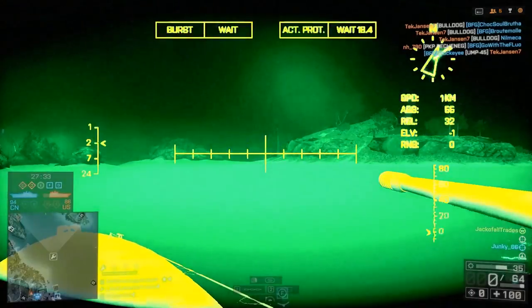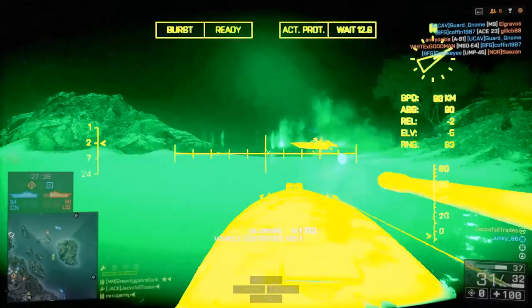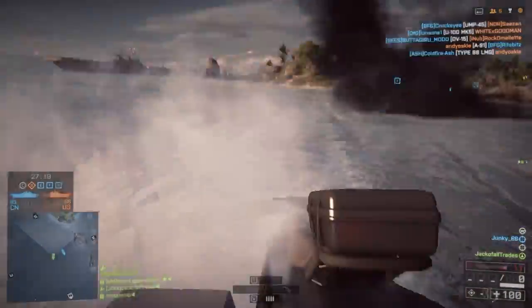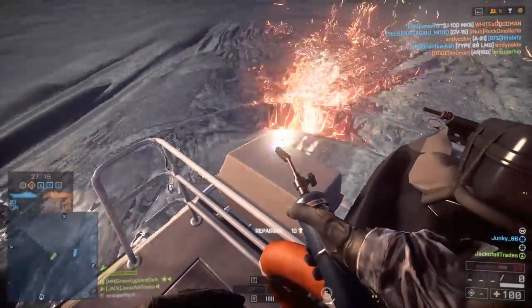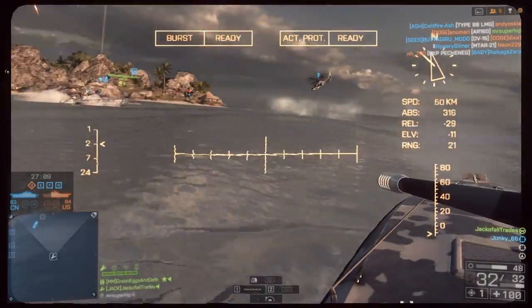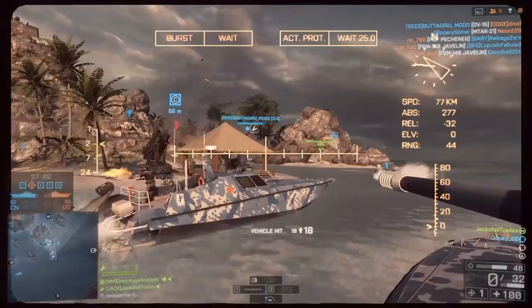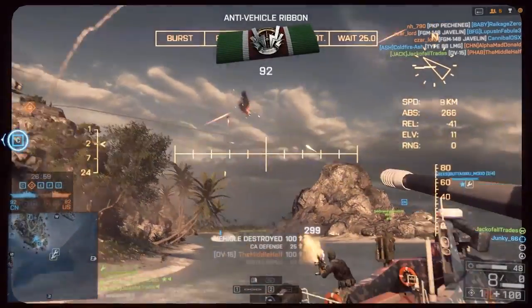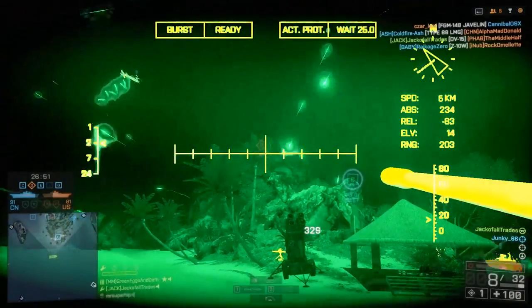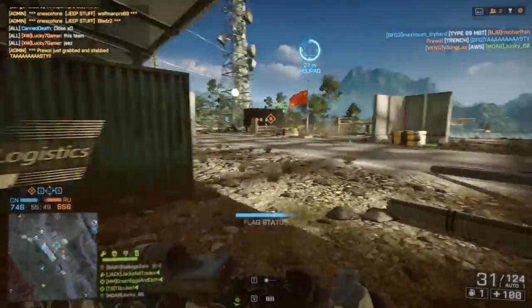With those two out, it leaves you with only two classes: Support and Assault. These are my two most used classes in Battlefield, and these are the ones that'll give you the most bang for your buck. If you run the right gadgets with these two classes you will make a lot of points. Those two gadgets — not surprisingly — are the ammo bag and the med kit, and I'm talking about the big bags, the lunch boxes.